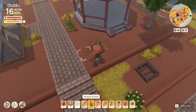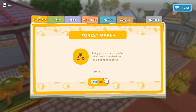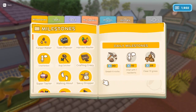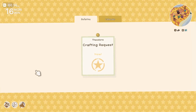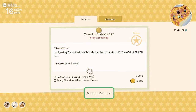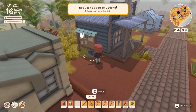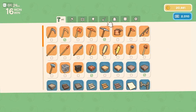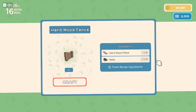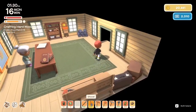Forest maker — always replace what you've taken. Here's a milestone for planting tree seeds. I need to chat with one resident, clear ten grass and smash six rocks. Theodore is looking for a skilled crafter to make him eight hardwood fences. So in order to make eight hardwood fences — that would mean three hardwood planks and four nails. Four nails means getting a tin bar.